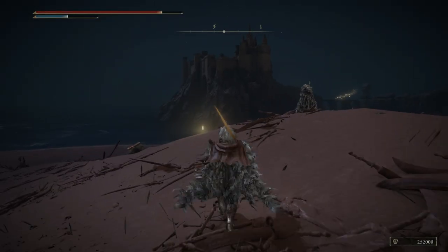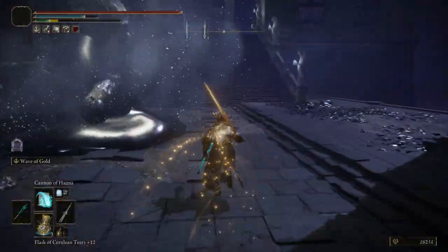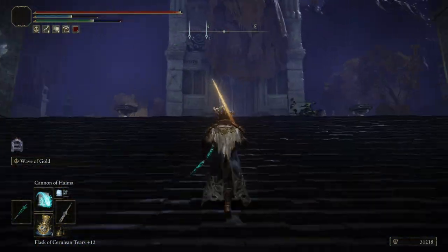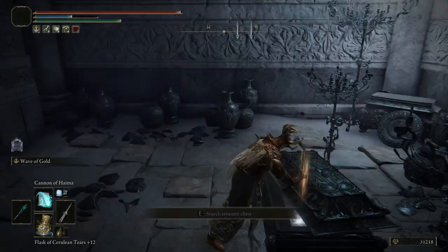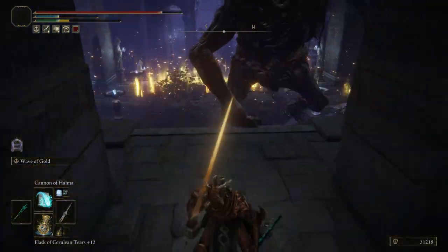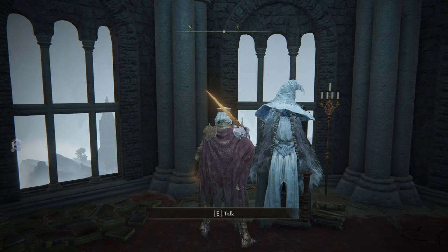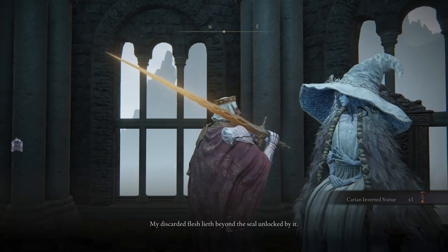After you defeat Radahn, something from the sky will show up right in the middle of the map, and a new entrance to a new area will appear — I'm talking about the Nokron Eternal City. You have to reach Nokron and grab the Finger Slayer Blade from that location. Take that item to Ranni, give it to her, and Ranni is going to give you the Carian Inverted Statue — a very important item to carry on with Fia's questline.